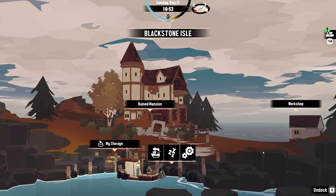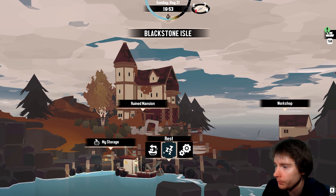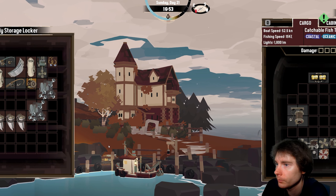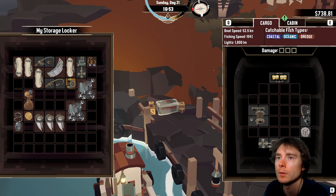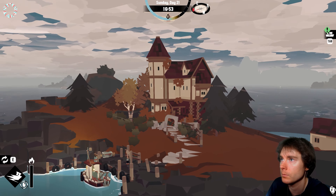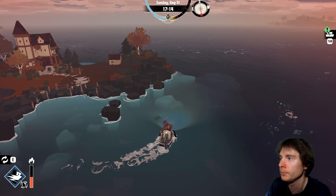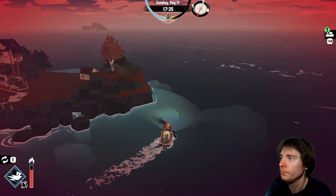There are more relics to find — keep looking. The reef at Stellar Basin may have caught and accumulated some wreckage, search around that area. He'll mark the location on the map. Anything else? What did those words from the book do to me? What are you doing with these relics? Why can't you search for them yourself? We're good for now.